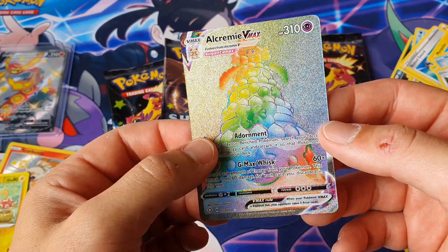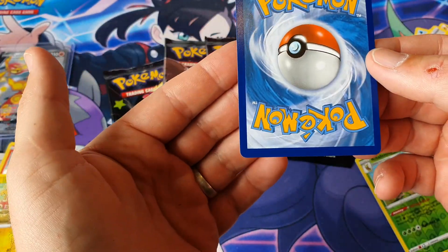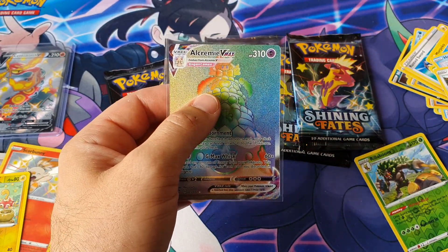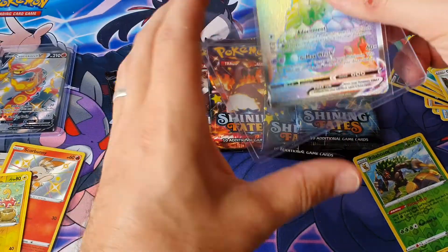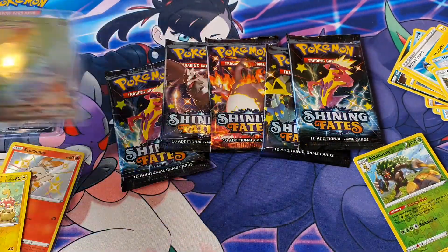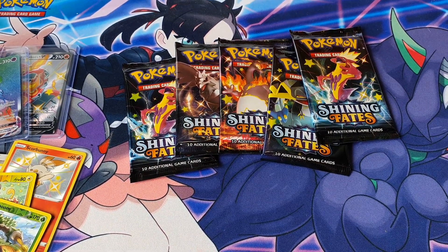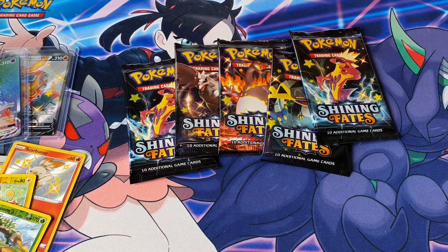Rillaboom reverse — oh wow! I said I was going to collect the set. Oh whoa — an Alcremie VMAX Hyper Rare! Gorgeous condition, you are getting top loaded! I remember this from Champions Path and it was the one nobody really wanted to pull, but being a hyper rare, that's actually quite a cool looking card. This box and the last one have been great — we've got a shining and a hyper rare and we still have five packs left!